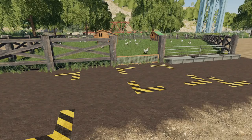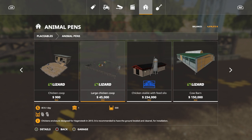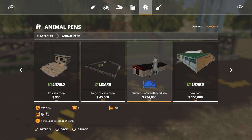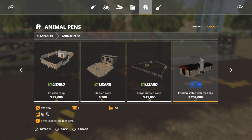You'll find this under Placeables > Animal Pens — it's called 'Large Chicken Coop' and it's 45,000. For comparison, a small coop holds 6 chickens for 900, and the Chicken Stable with Feed Silo was the first chicken mod — 234,000 and only holds 495. Another holds 100 for 22,000. So this one is very, very cheap.